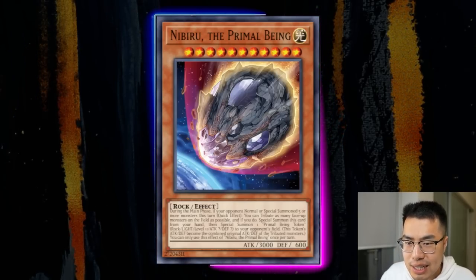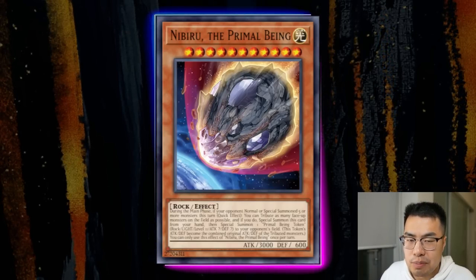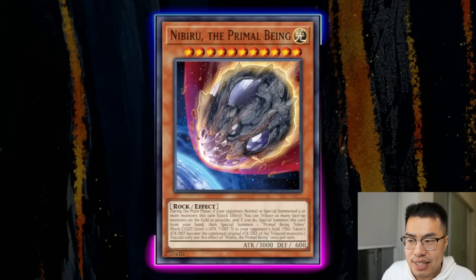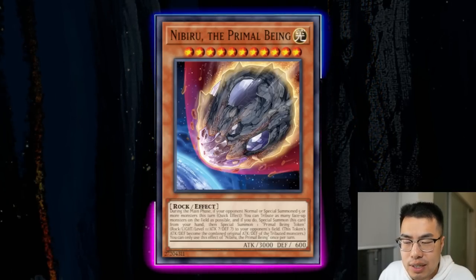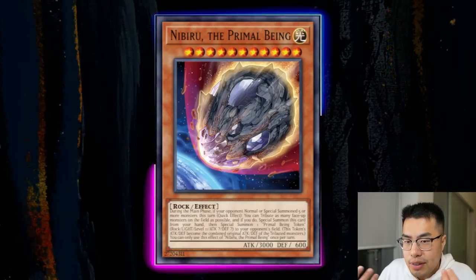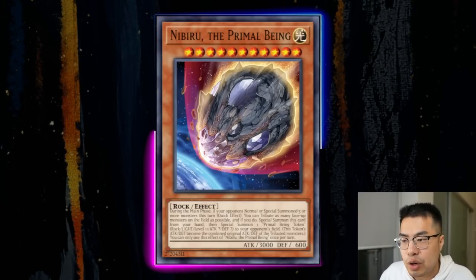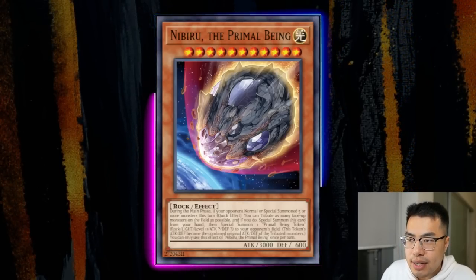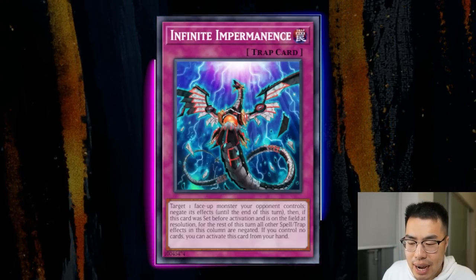Nibiru the Primal Being is quite good against this deck. On its own it's not enough — they can threaten Appaloosa at three monsters, make Baron de Fleur, or continue playing after being Nibiru'd. But Nibiru is high impact when combined with other cards. Pair it with D.D. Crow, Ash Blossom, or Droll and it gets really good. For example, Droll them first, then Nib the small follow-up play they're forced to make — they're investing resources on board, can't search anything, and you have Nib. Really, really good.